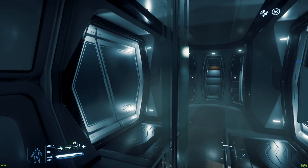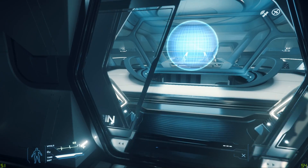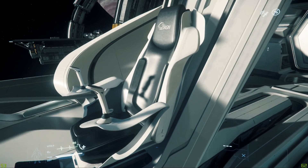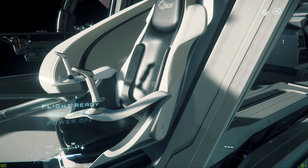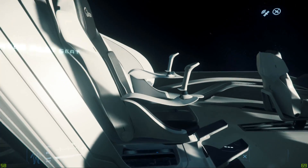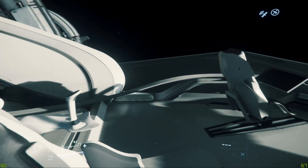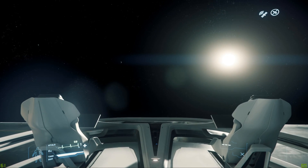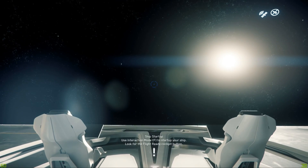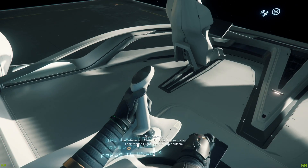We're just going to hop in the pilot seat here and get off the pad as soon as possible. I keep coming in from the left instead of from the right. In this particular ship you have to enter the pilot seat from the right — I'm not sure if that's a feature or a bug. It's Alpha. Let's get flight ready and get out of here before we get kicked out.